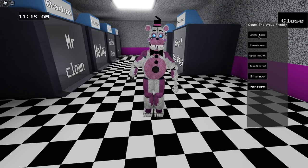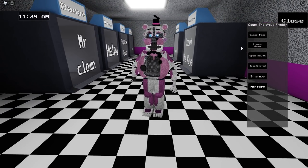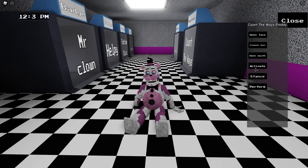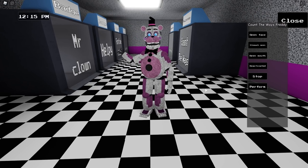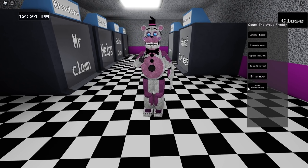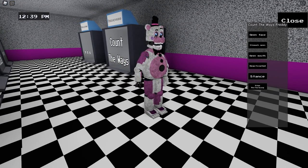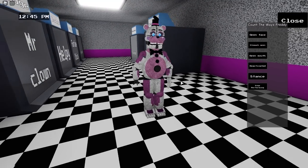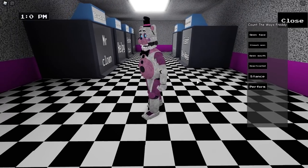We also have some abilities — we can open face, we can open stomach. Oh, his stomach's empty — he's just hungry, he's just a hungry Fun Time Freddy! He can open the mouth, so that's what it looks like when everything's open. Then we have deactivated, a stance, and a perform. That is the new game pass. It's 20 Robux, so it's not that expensive at all.